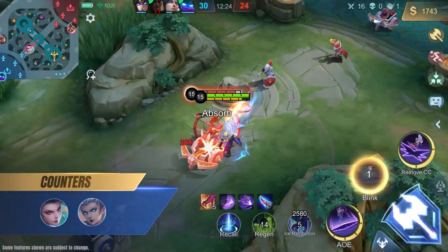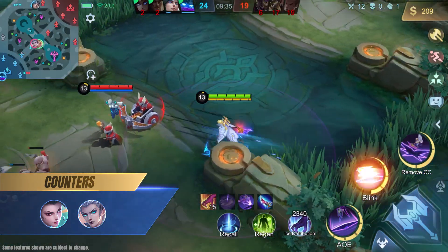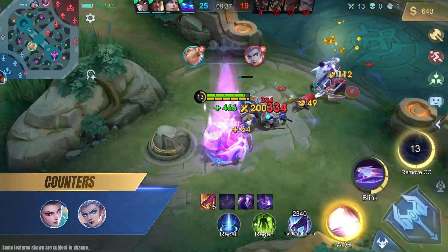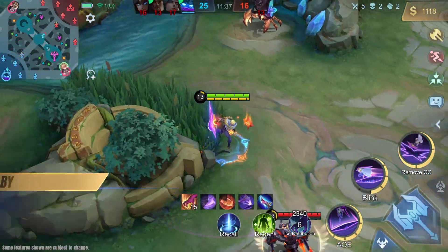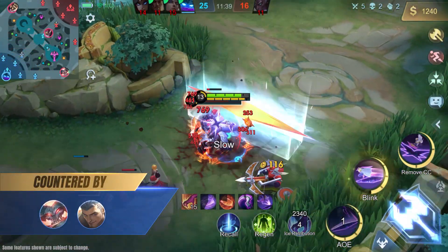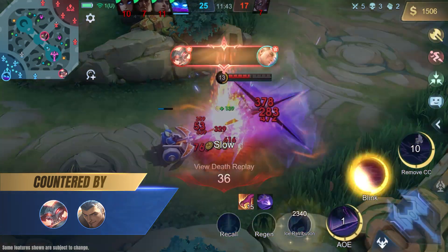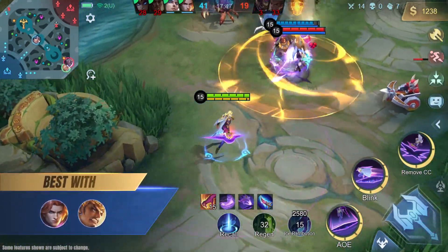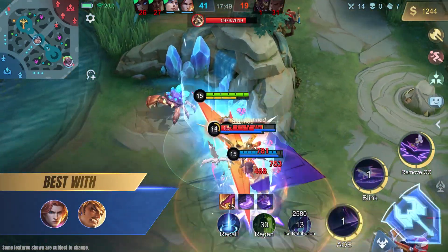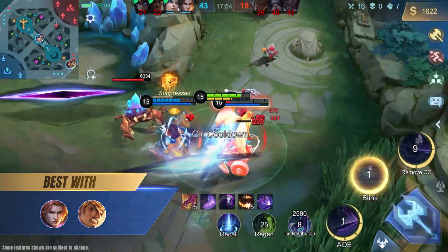Nolan counters squishy heroes that lack mobility skills, like Hanabi and Eudora, because they have a hard time avoiding his rifts, while Nolan's own mobility makes them easy targets. Nolan is countered by tanky heroes with high sustained damage, such as Thamuz and Fredrin, who can survive Nolan first and kill him afterwards. Nolan works well with tanks that can initiate and CC the enemy, such as Tigreal and Gatogatcha.